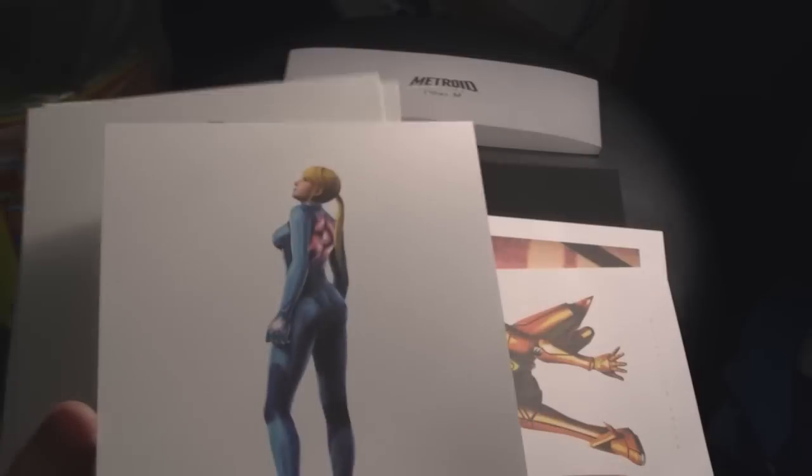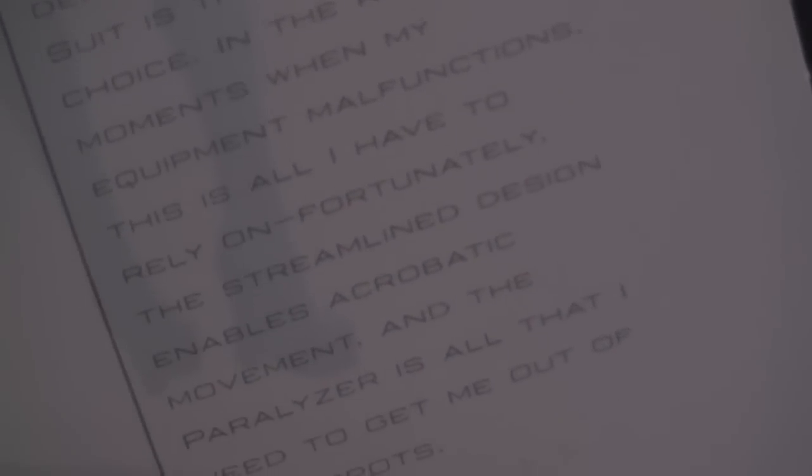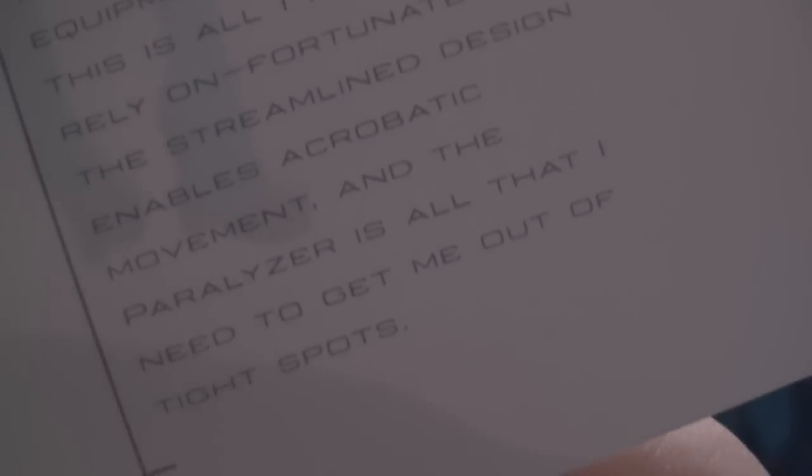Here's Zero Suit Samus — I think I'll read this one. "When my power suit is deactivated, my Zero Suit is the outfit of choice. In the rare moments when my equipment malfunctions, this is all I have to rely on. Fortunately, the streamlined design enables acrobatic movement, and the paralyzer is all that I need to get me out of tight spots."